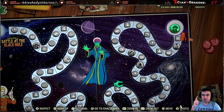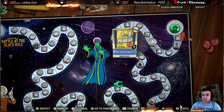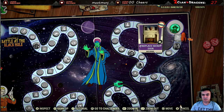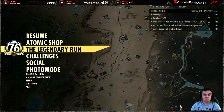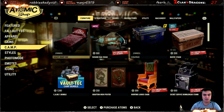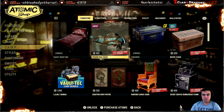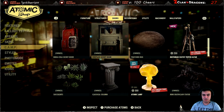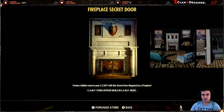I have one more rank remaining and I'll hit a hundred — I'll do that tomorrow because of the daily and weekly challenges. There we go — that's the Fireplace Secret Door. Once you've unlocked it, you can find it in your Atomic Shop if you navigate to the camp section and then to the doors section, since it's a door.